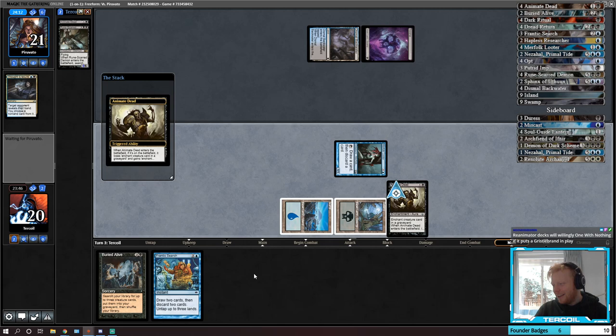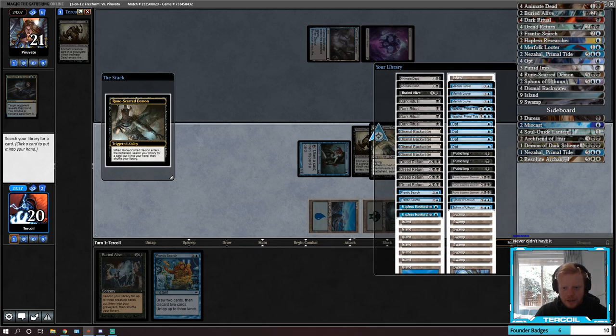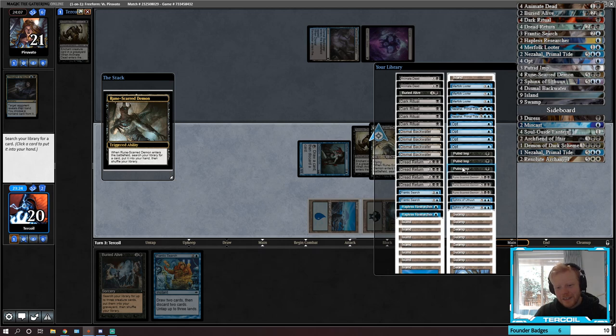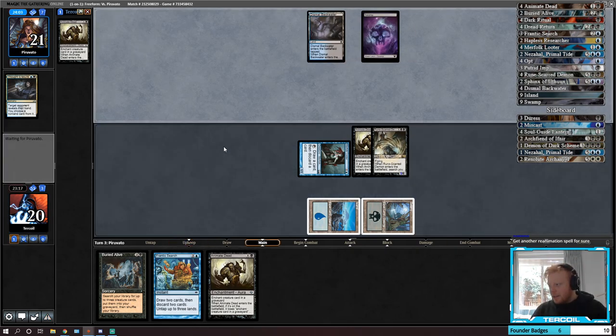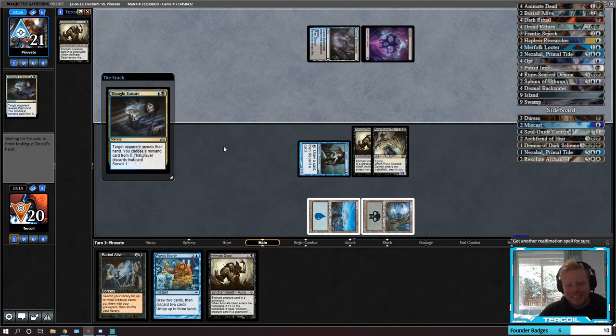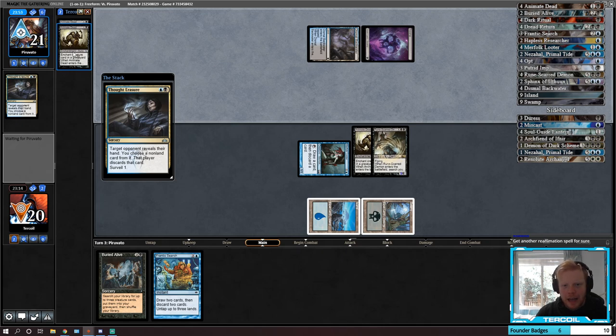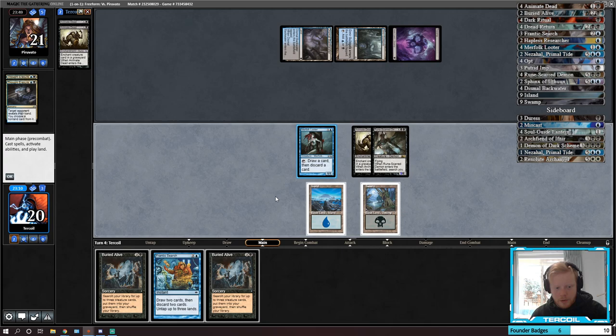They got Thoughtseized and put it back on top. Now I might get a land off this but I'm worried they just discard again. Land opens up our hand — though land feels really bad, feels like the wrong thing. Let's get Animated Dead. They have now just put another Animate Dead on top of our deck, so that's pretty good. Buried Alive is not what we're after — land is. Frantic Search looking bad as kind of always.